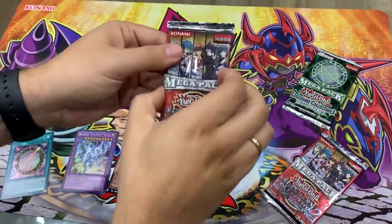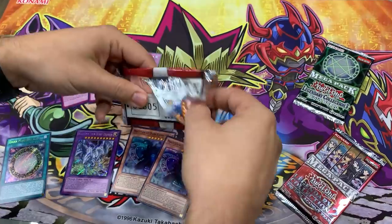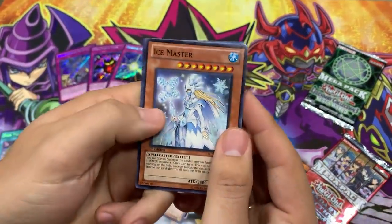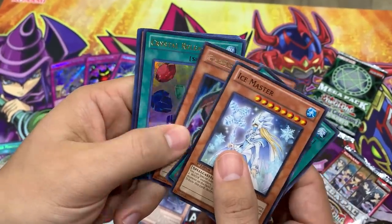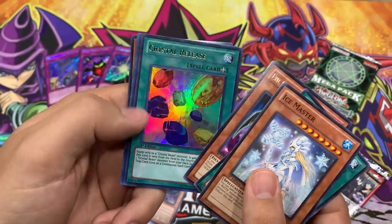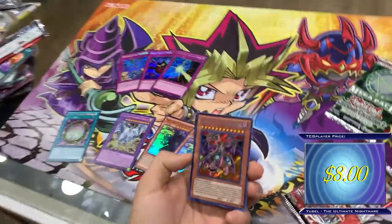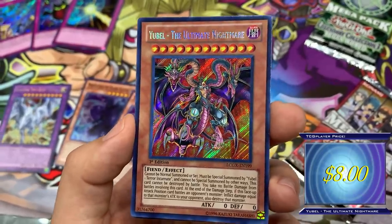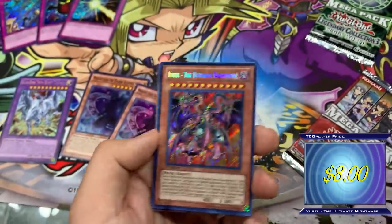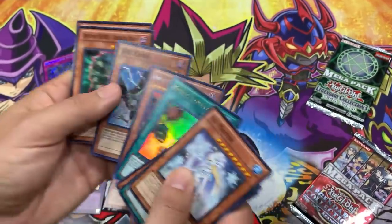Legendary Collection 2, the Duel Academy Years, First Edition — let's go. We have the Ice Master, Venom Swamp, Evil Hero Infernal Prodigy First Edition Rare, Crystal Release — nice, our first Ultra Rare card. And for the Secret — Yubel! The Ultimate Nightmare! One of the better Secret Rares in the set. First Edition Secret Rare. What was his original printing? I think it was Ultimate Rare, maybe? Also D.D. Crowe Super — I forgot that he came with all three rarities.